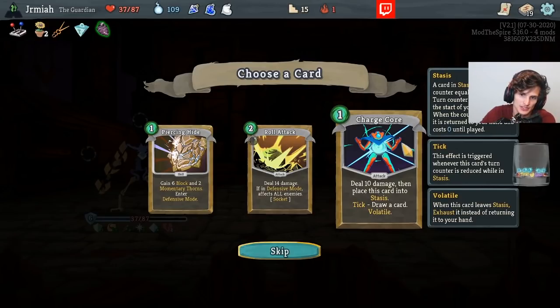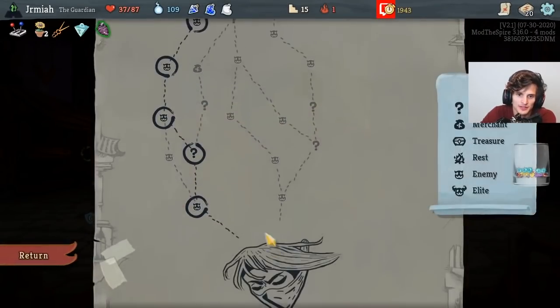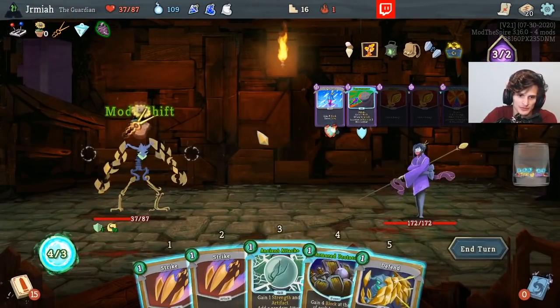Deal 10 damage and then place this into Stasis — when it's in Stasis you draw cards. I don't hate it. I like Piercing Hide, but okay. I want to just have really good defense, and then Fierce Bash as my offense. Maybe it's a pipe dream, maybe it's not even strong, but let's see.